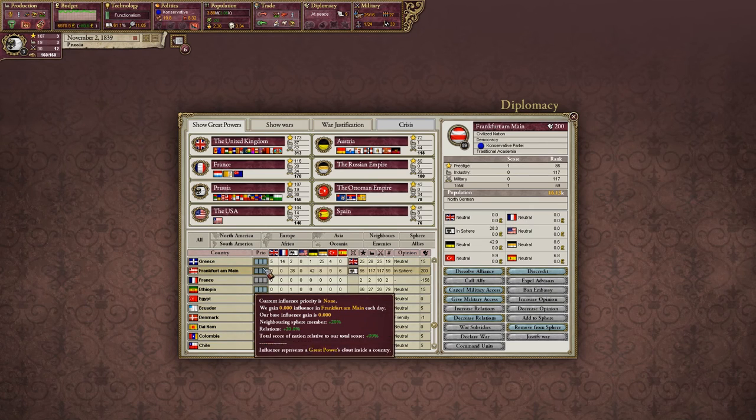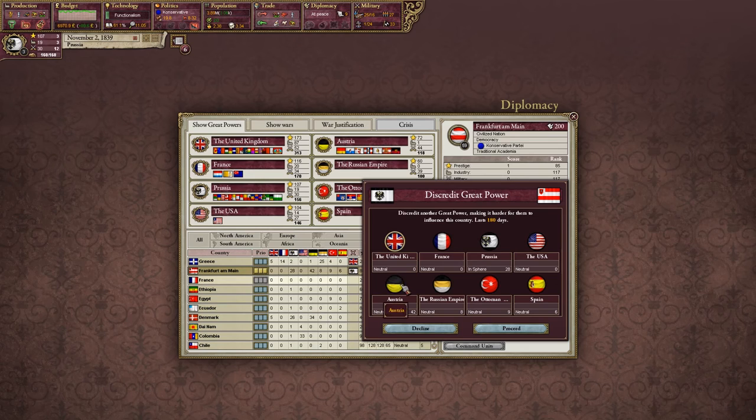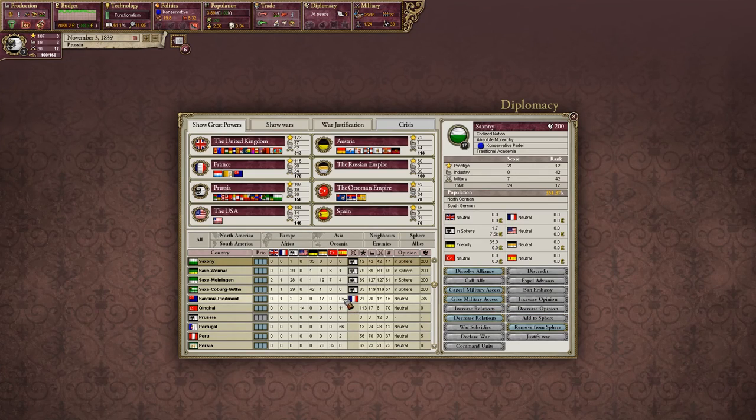Frankfurt is having a similar problem. We are going to increase our influence here and discredit Austria to make sure they stop growing. A little bit in Hessdarnstadt, but I don't think Spain will focus them very much - no one's really there. Saxony - Austria is still friendly, so we really need to keep an eye on Austria here.